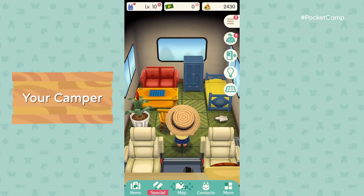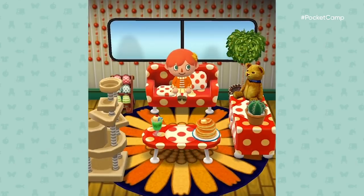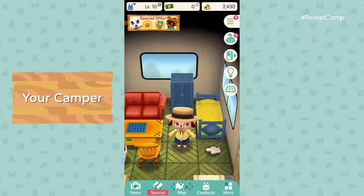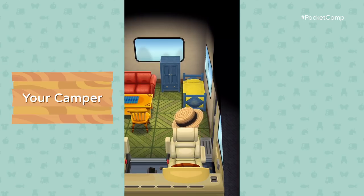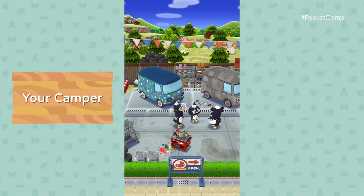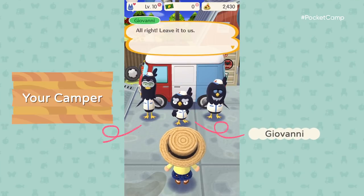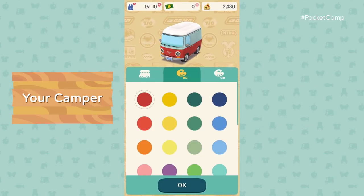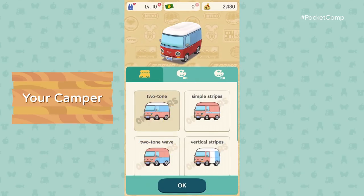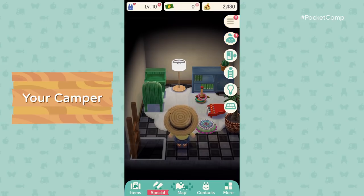Your camper isn't just for traveling — it's like a tiny home you can decorate with furniture. And not just the interior; the exterior is fully customizable. The premier camper customization company is OK Motors, run by Giovanni, Beppe, and Carlo.